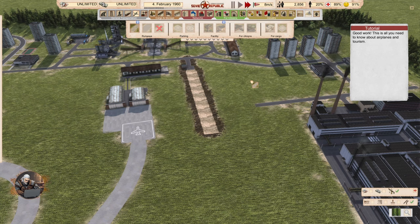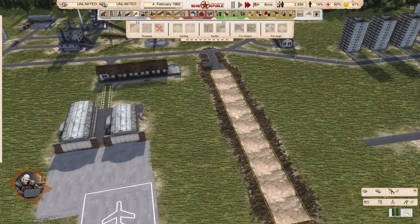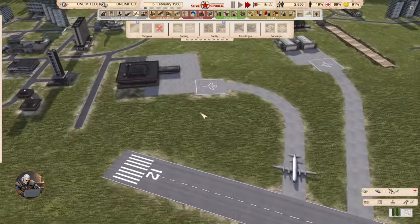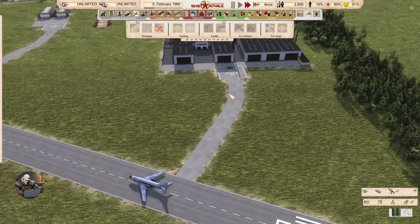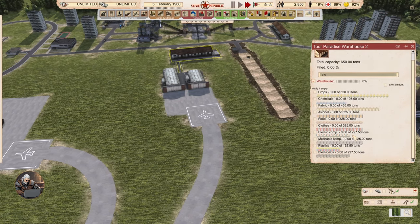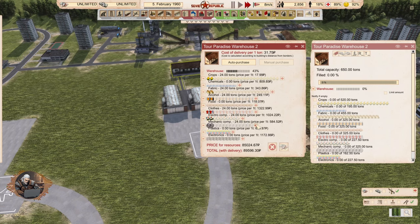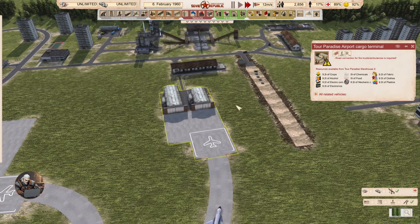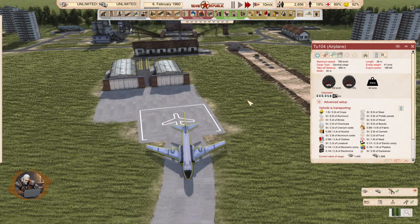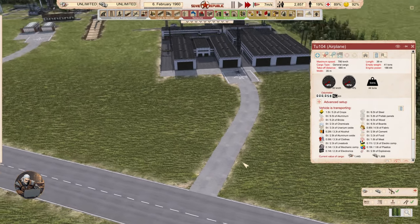This is essentially all you need to know about airplanes and tourism — though not exactly everything. The cargo plane is already exporting — it's got crops, plastics, everything from the warehouse.